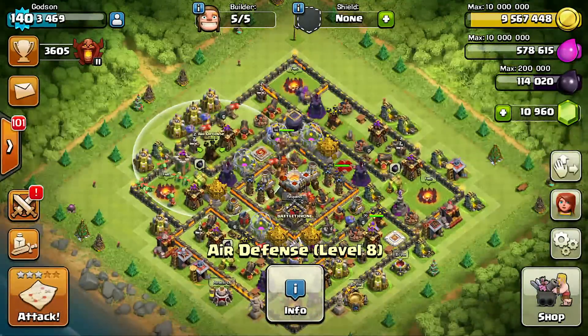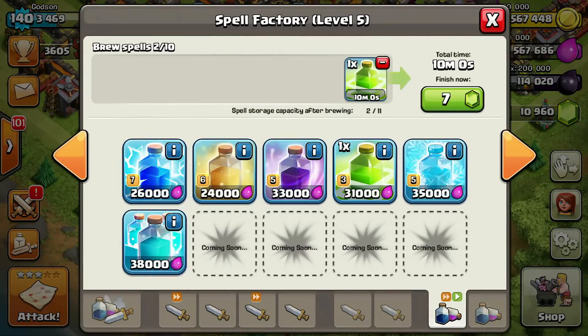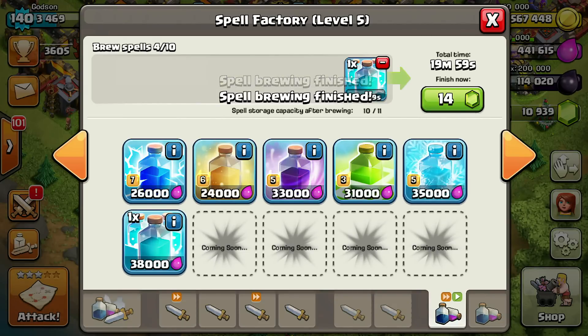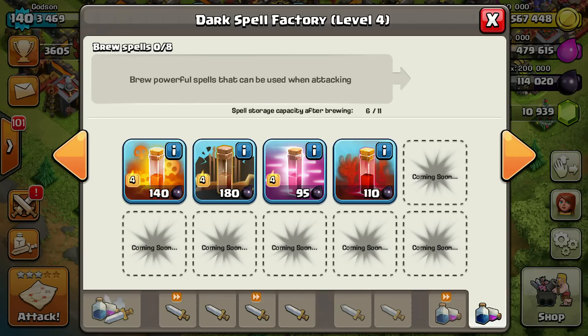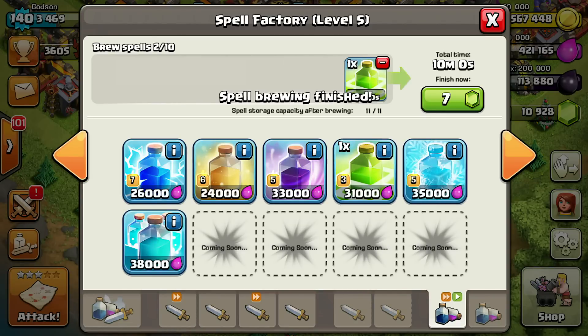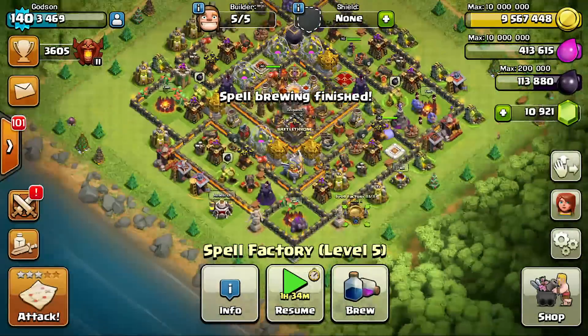Now that we have our composition, we're going to need some spells to go with this. How about two jump spells, a freeze, and a rage spell? I'm kind of iffy — I want to try the clone spell since that's the new thing, but I haven't used it enough to be confident with it in a match. Same with the skeleton spell. So we'll just go with standard jumps, freeze, and rage spells, and maybe in an episode or two we'll try those out.